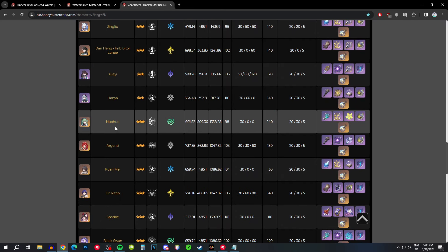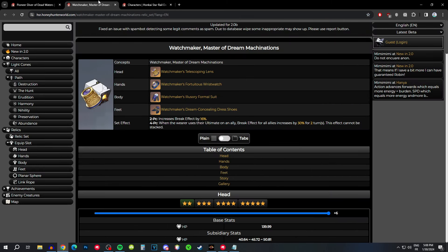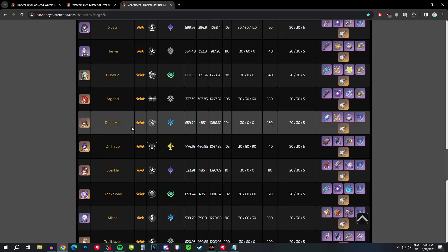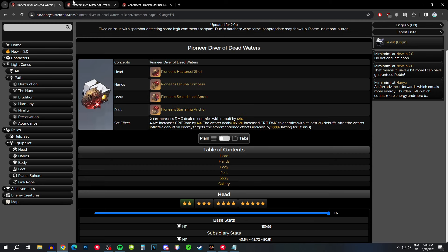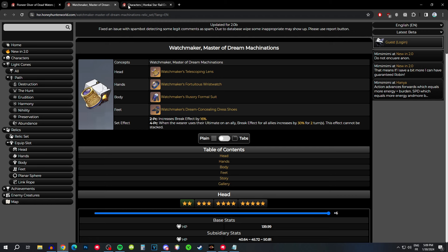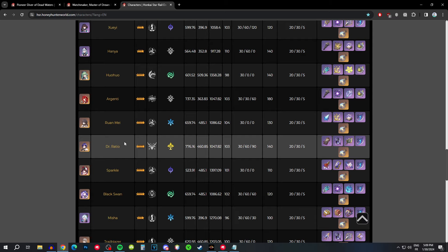The only user I'd say is worth farming the Watchmaker set for is Ruan Mei. Even for her, it's not super necessary — you can get enough break effect from other sources and it's going to be very comparable. But if you haven't farmed for her yet, same as Dr. Ratio, then you should farm for this set. If you already have, it's definitely not worth re-farming. Final conclusion for the whole domain: should you farm or not? It just depends on whether you've built Ruan Mei and Dr. Ratio yet. If you haven't built one of them and you're planning to, go farm the domain. I'm also pretty sure we're going to see more characters who can use both of these sets in the future, so it's always going to be an investment. But for right now, if you're not planning to build either of them, this domain is a skip.